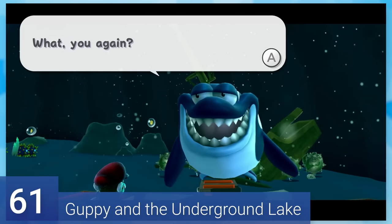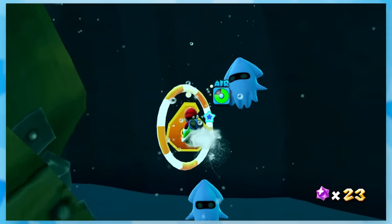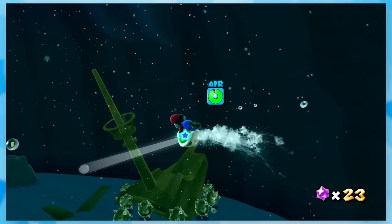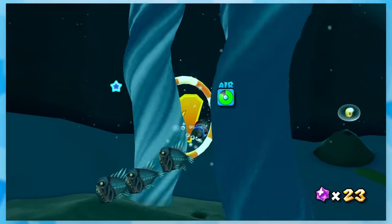61: Guppy in the Underground Lake. You go swimming with our shark bait. He wants us to go through some rings, and it's not as hard as it sounds. We get access to the shell, making it seamless to swim underwater and get across. I usually chuck the shell before the last ring because it gets a little narrow.